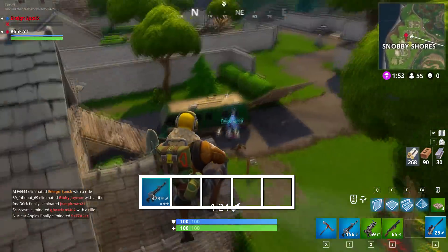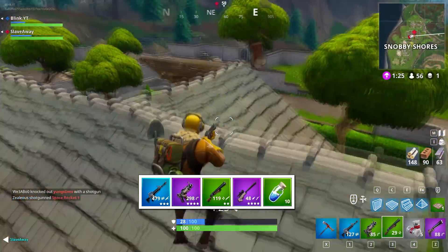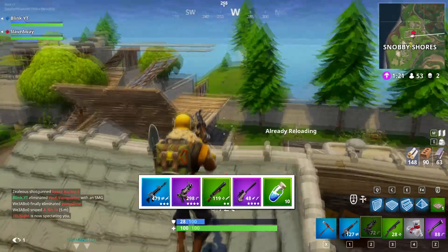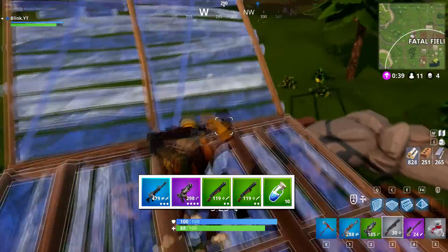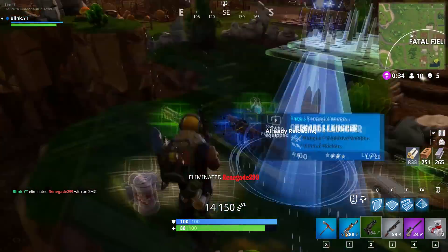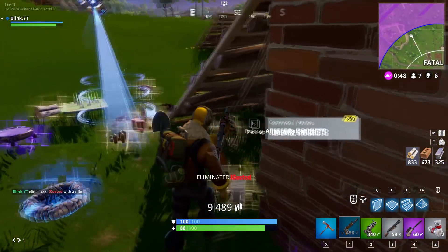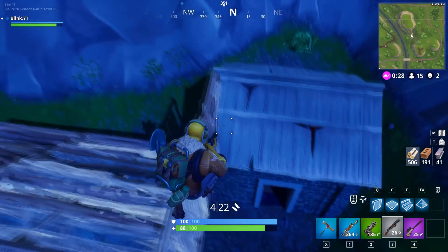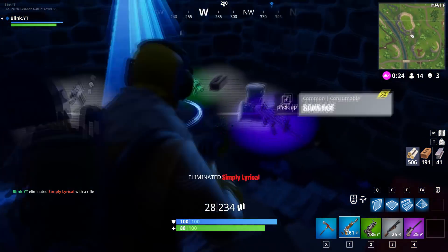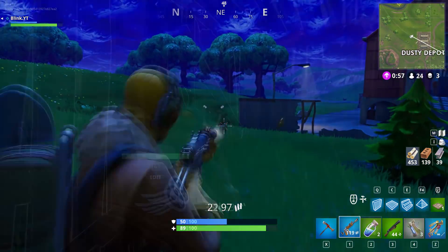The loadout you'll most likely see is an AR, TAC SMG, pump, bolt action sniper, and a mini shield. If you don't have a bolt action sniper, you can run a double pump strat by having two pumps, a TAC SMG, and a burst rifle — pulling out the pump first, then spraying down the enemy with the SMG. For the next enemy, pull out the second pump, and if you're out of SMG ammo, pull out your burst for the spray down. This pump plus burst strat is being used by many players and will allow you to basically run a double pump setup with a little more tracking involved.